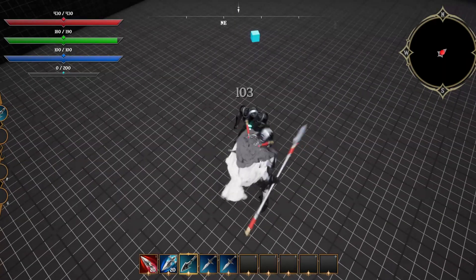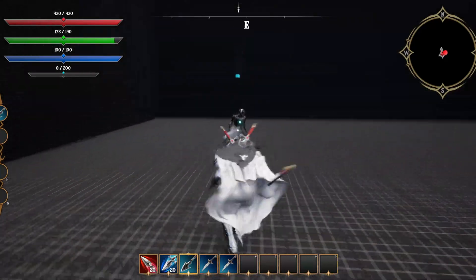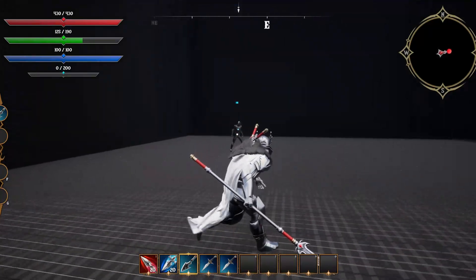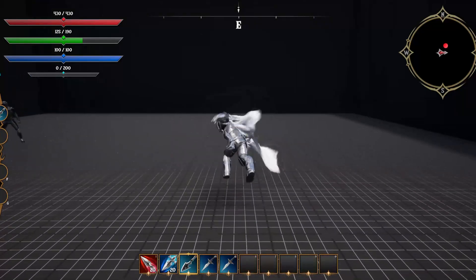A combat system wouldn't be complete without spears — spears are badass — so spears have now been added into the system, coming with four light attacks, two heavy attacks, a full movement locomotion set and a spear mesh.